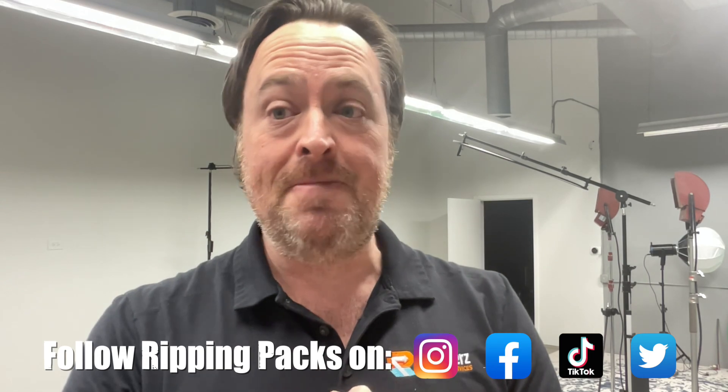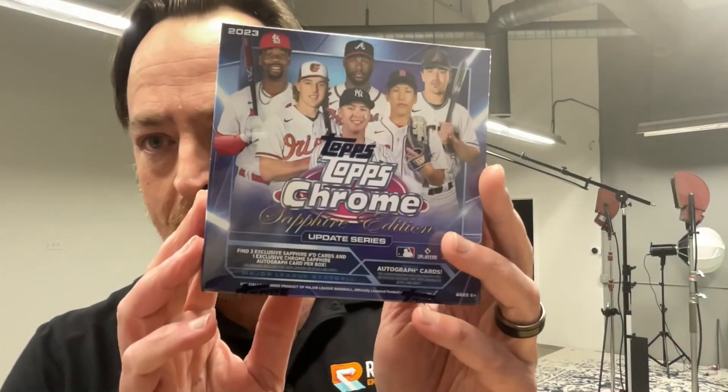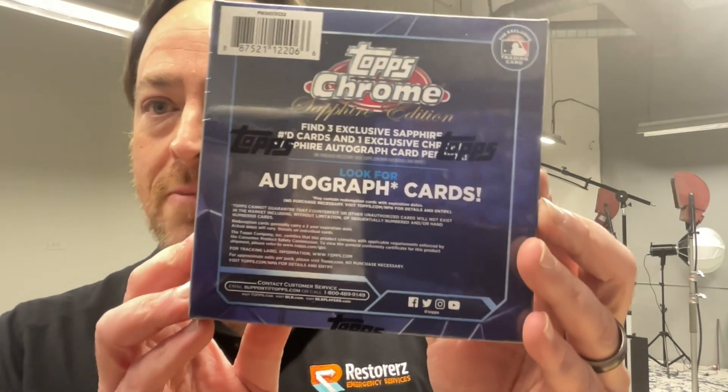We're ripping something I just got — it finally showed up, been waiting on it. Love me some sapphire. We are going to rip open a box of Topps Chrome Sapphire Update Edition. We're going to get a guaranteed autograph and three parallels inside. It says right there: find three exclusive sapphire numbered card parallels.